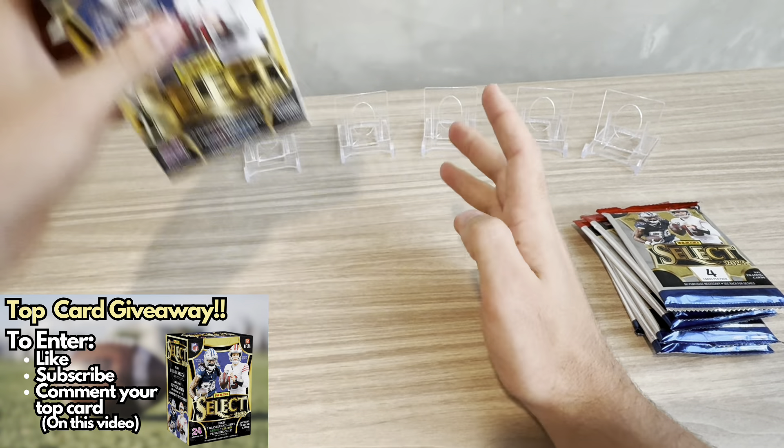Let me get this sleeved up — it's a bit tricky with the die cut shape, but there we go. This is only one silver die cut per box, so nice hit right off the bat with Mozzie Smith, a rookie. The other two cards in the pack were a Drake London Future insert and boom — we hit an Anthony Richardson concourse base rookie.